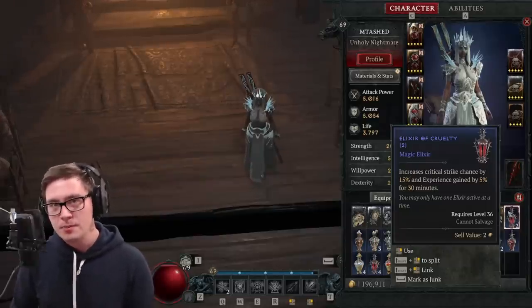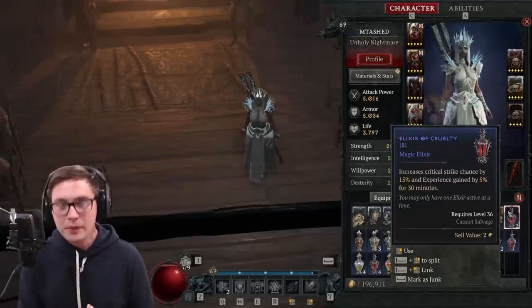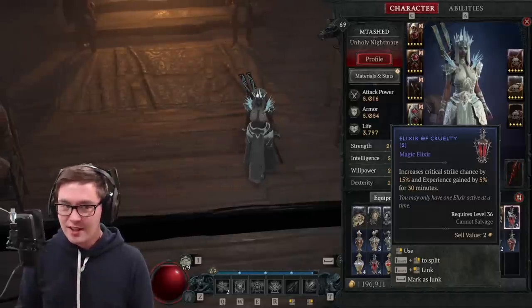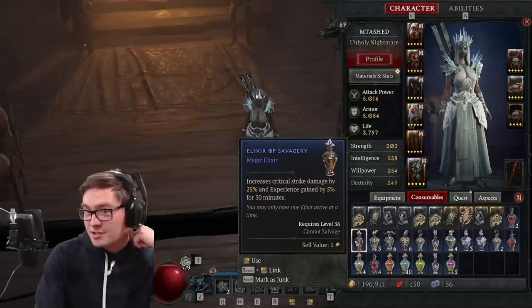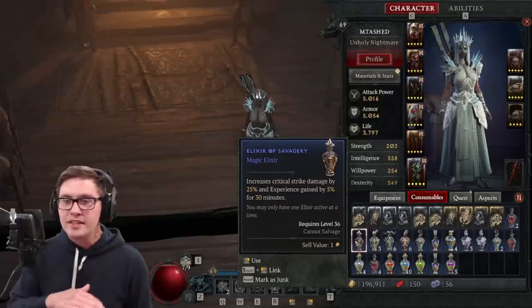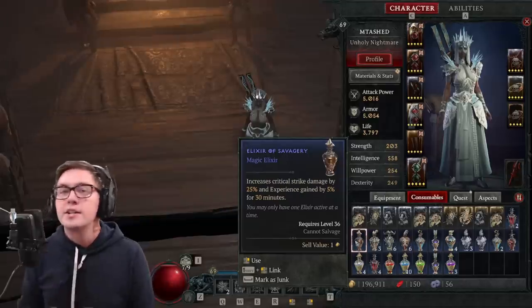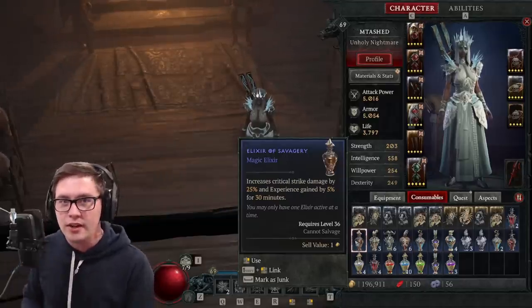Something to consider is if you're having trouble, some of these potions are extremely powerful for your damage or survivability. If you're having troubles going into Torment and doing some of these dungeons, this can give 15% crit strike, and this gives 30% or 25% crit damage — this could be the tipping thing in the scale where you can't beat a dungeon and now you can. So definitely use potions that are valuable; you can get these as drops, some of the better ones, and it's going to carry you.